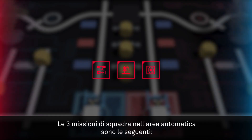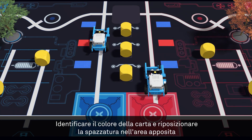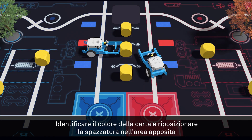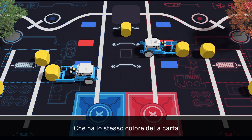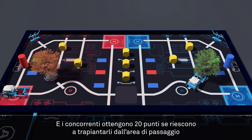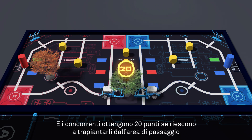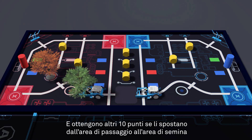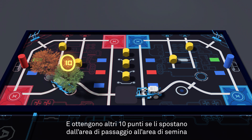The 3 Alliance Missions in the Automatic Area are as follows: to identify the color of the card and relocate the garbage in the Alliance area that shares the same color as the cards. There are 2 saplings in the arena. 20 points can be obtained if contestants successfully transplant one sapling into the transit area, and another 10 points can be earned by moving the saplings from the transit area to the planting area.